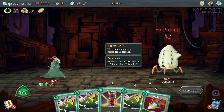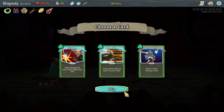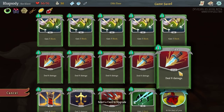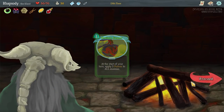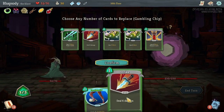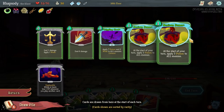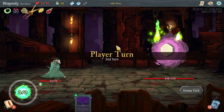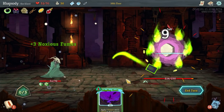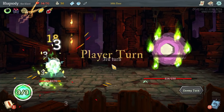They're trying to sap my Dex and my Strength. So they also have an Inevitability — if the fight goes long enough I'll have no Strength and no Dex. I don't really care for any of those cards. And now we'll upgrade the other Noxious Fumes — beautiful. So now we're looking for basically just defensive cards and then the deck will be totally fine. That's really unfortunate — obviously what I was looking for there were my Noxious Fumes.